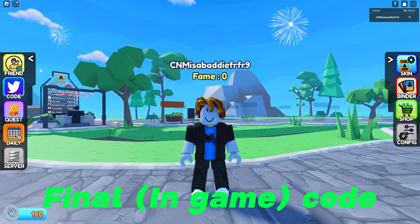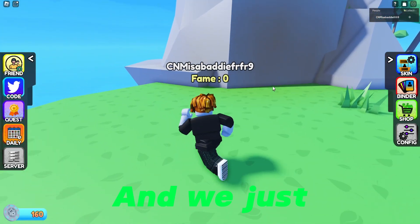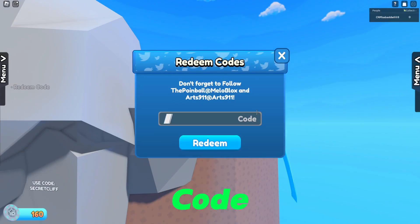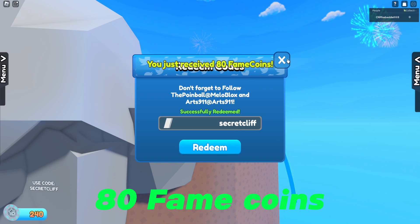Now let's do our final code. If we just come over to this little cliff thing right here and look around — secret cliff. Let's put that code in — secret cliff. 80 fame coins.